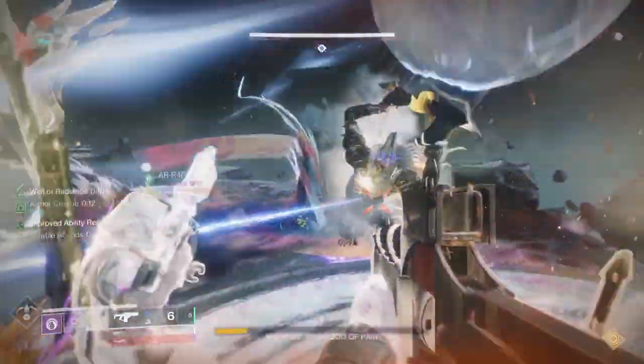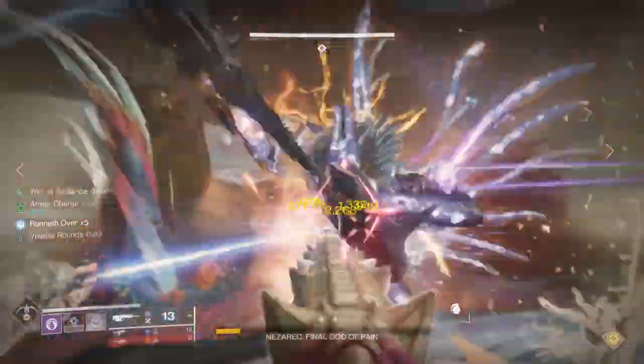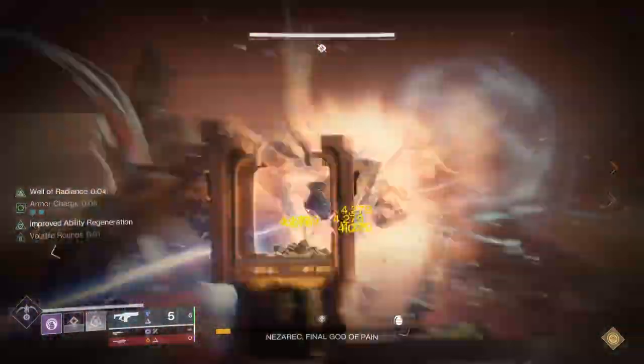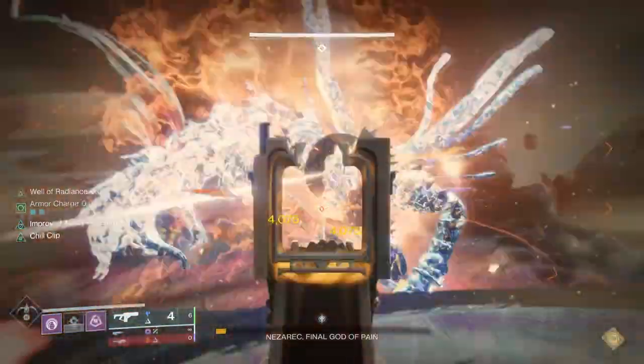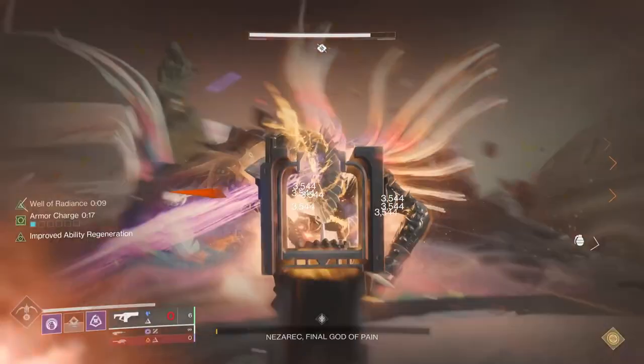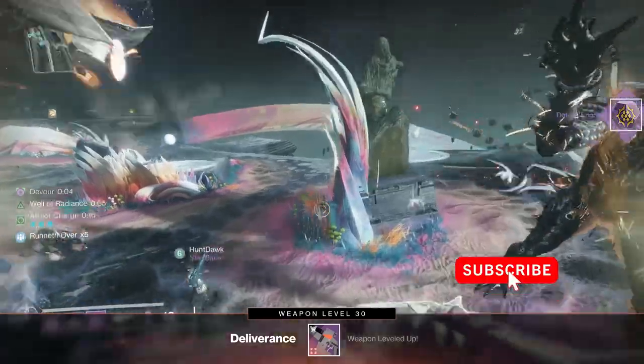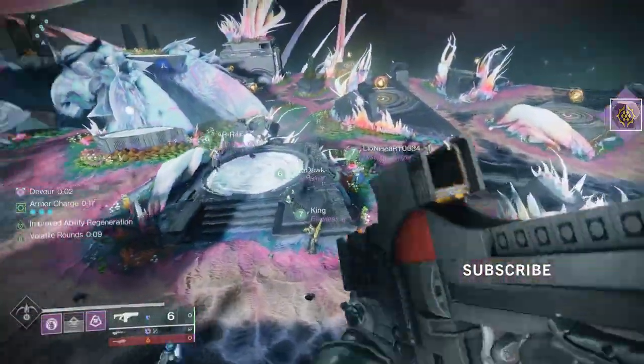It's a super fun encounter. The biggest thing is just survivability because he's kind of a jerk and he will chase you around the room. Do the things that allow you to be survivable, whether that's being on your Hunter and going invisible, using your wells, using bubbles — things like that. Use that to survive. DPS isn't too bad. That's the video — if you like it, subscribe to my channel, jump to my Discord, and I'll see you Guardians in the Tower.